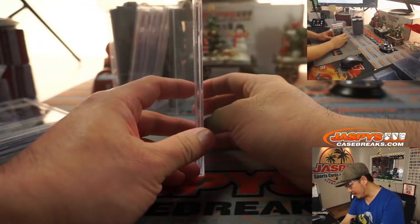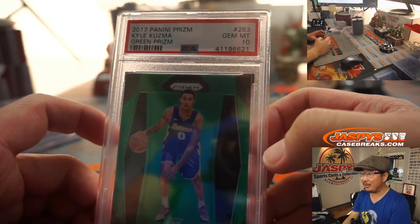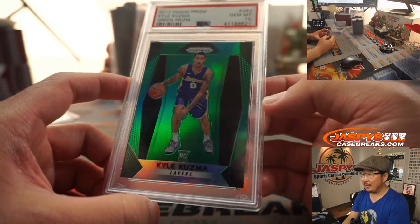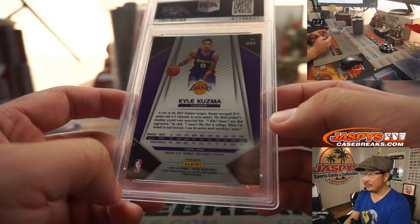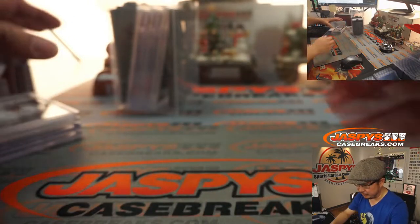All right, next one — I think we've got more basketball. It's Kuzma. Nice. PSA 10, Kyle Kuzma. Rookie Kuzma, green. This is a big season — this is kind of a keeper, hold on to this. I think this might be a big year for him. He's got a lot to prove this year.